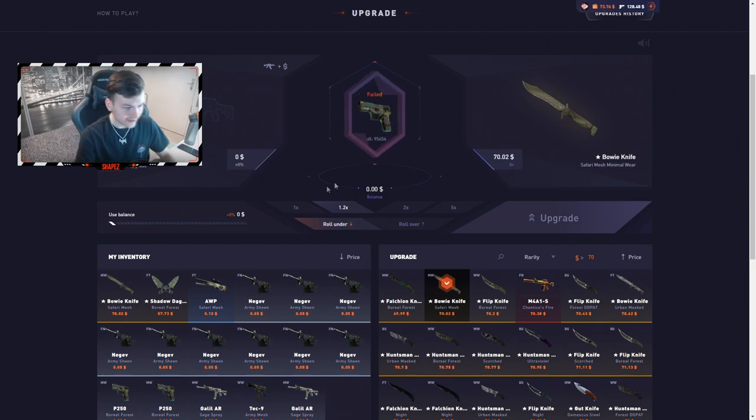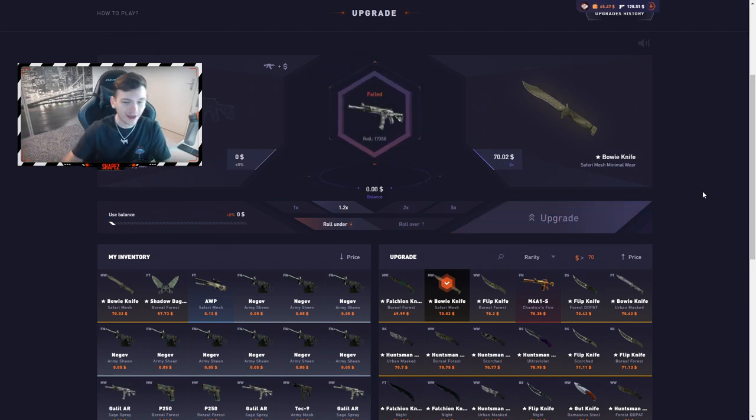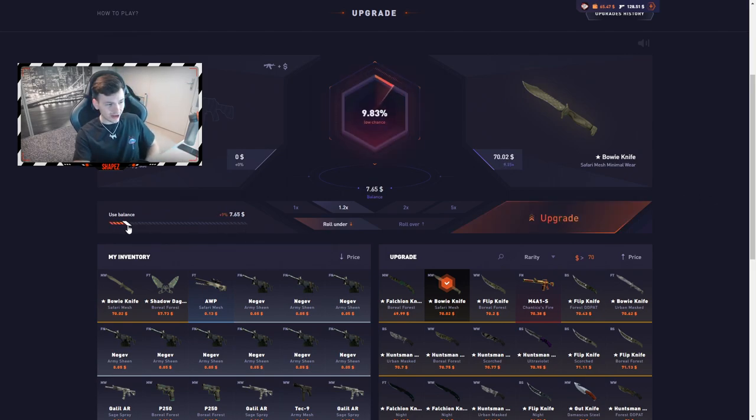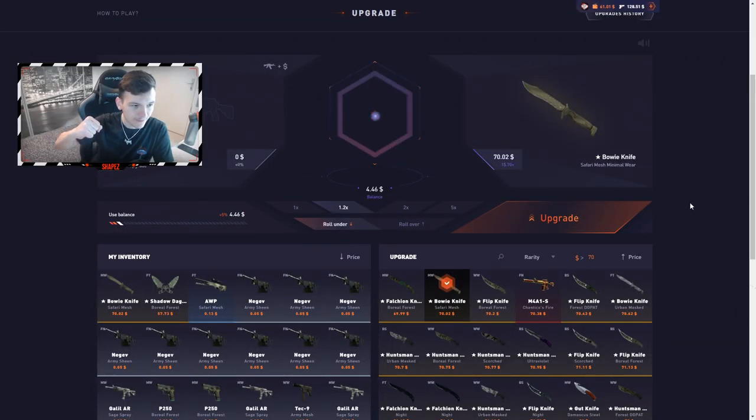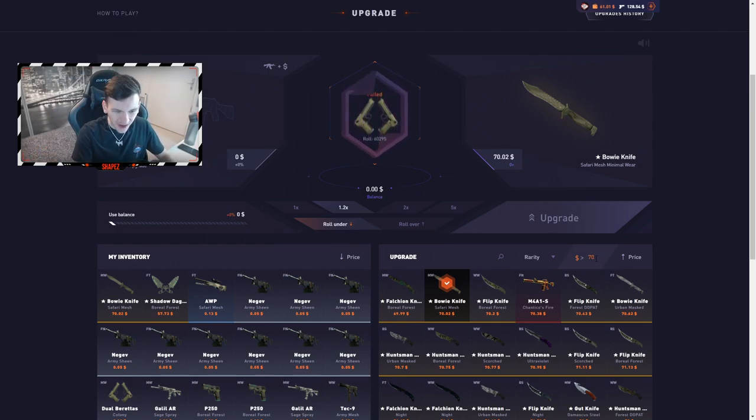Upgrade number five — eight dollars under, please give me a third knife. If I can get a third knife now, I'll end up in profit. 70 ticket — that's really good, thank you. Now doing a five percent upgrade — if it's actually a seven percent ticket I'll smash my screen. Okay, six tickets, that's fine. I believe that was upgrade number five.